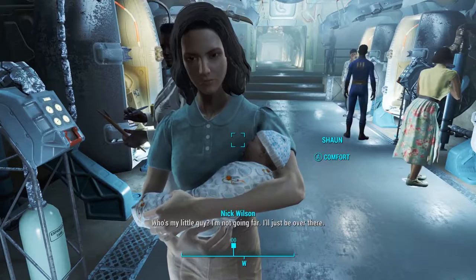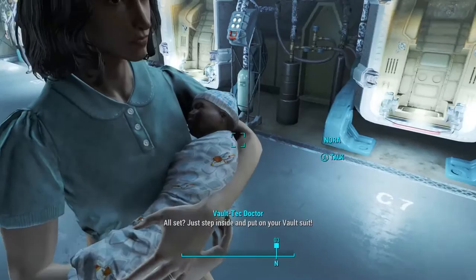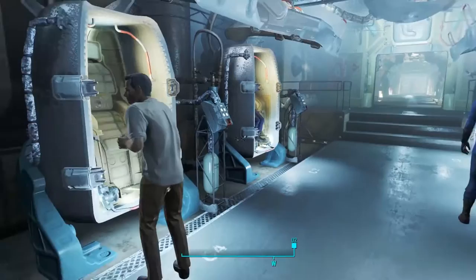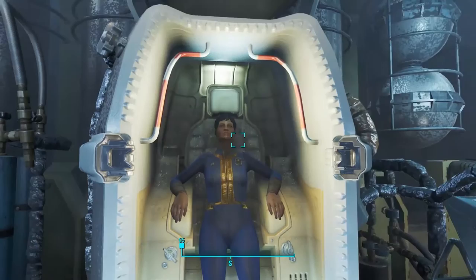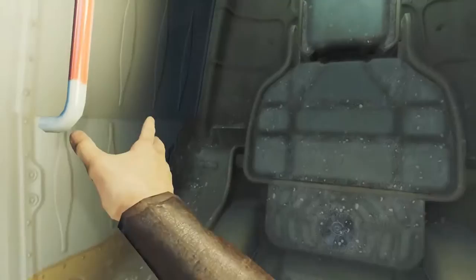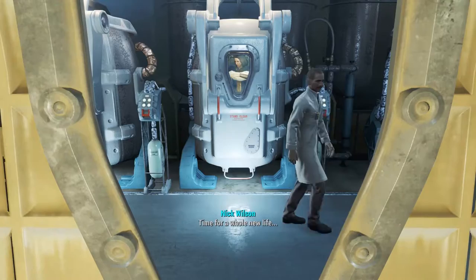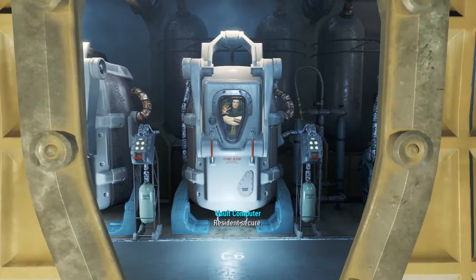Reassuring baby Sean: "Daddy's right here, buddy. I'm not going far." Host notices: "He looks either deceased or he may be a doll." The official explains: "The pod will decontaminate and depressurize you before we head deeper in the vault. Just relax." Host: "I'm very relaxed — you've got me inside of a giant iron lung. Resident secure. Occupant vitals normal."